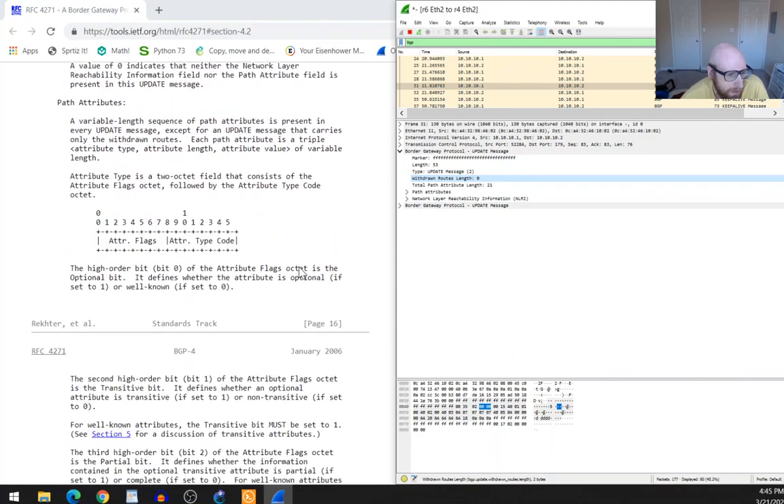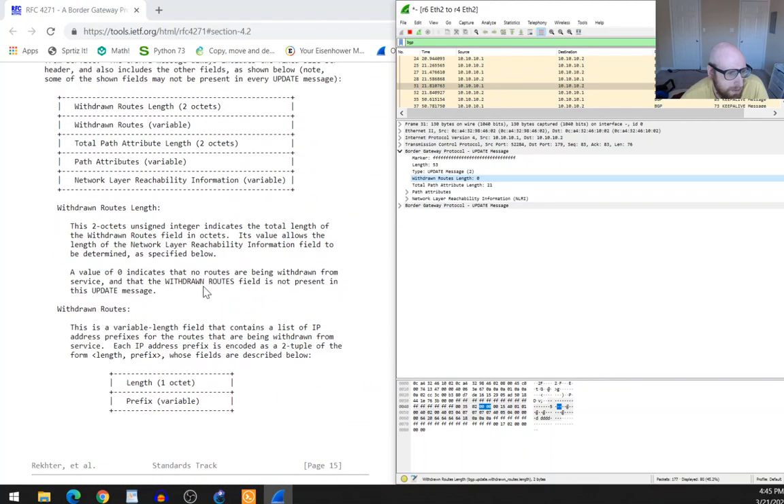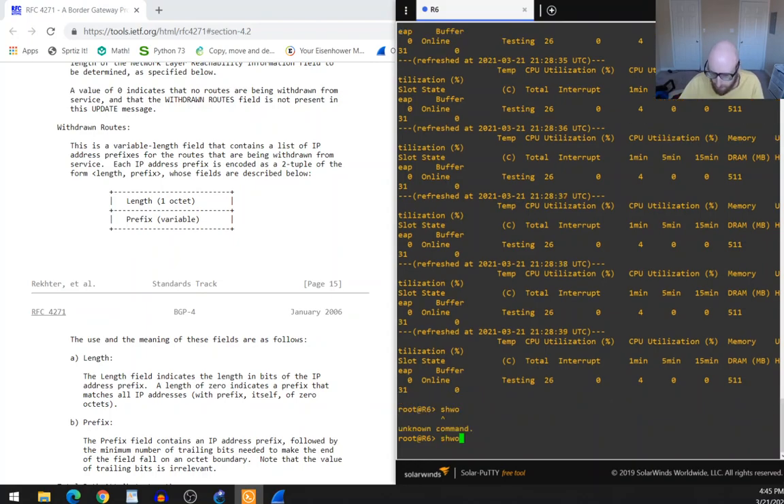Before diving deeper into withdrawn routes, let's go back to the lab and do the hold time experiment. I'll run 'show bgp summary' to see the current state.